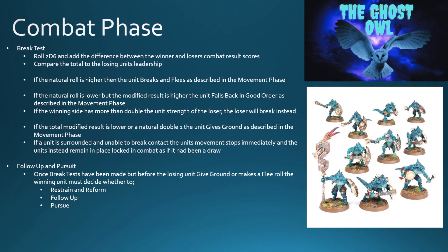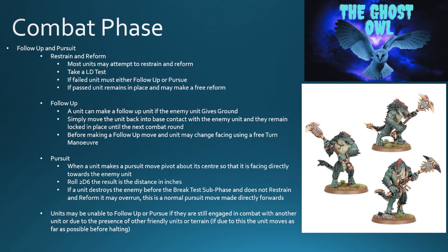If you're going to restrain and reform, most units can attempt to do so, and to do so they must take a leadership test. If they fail that test, they must either follow up or pursue. However, if they do pass the test, the unit will remain in place and may make a free reform move. A unit can make a follow up if the enemy unit gives ground — simply move the unit back into base contact with the enemy unit and they remain locked in place until the next combat round.